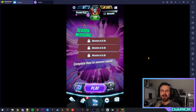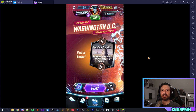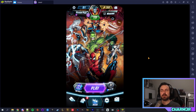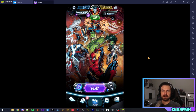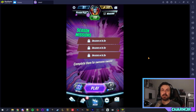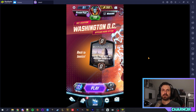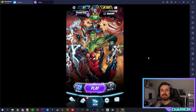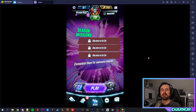Marvel Snap is a card game being developed by Second Dinner and Nuverse. It is currently available on mobile devices and will be coming to PC officially in the future. Right now I'm playing on BlueStacks on my PC, but a PC client is in the works and it's in closed beta. I've been playing it over the past couple of days — I'm a huge card game fan and a huge Marvel fan, so naturally the interest was there. Now that I've been playing it I really enjoy the game, and as such I wanted to make a how-to-play video.